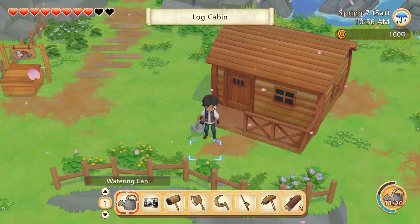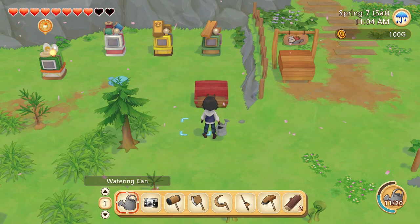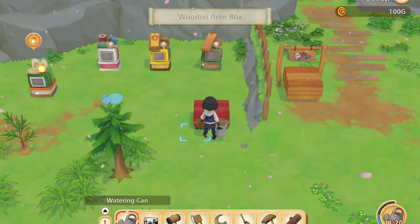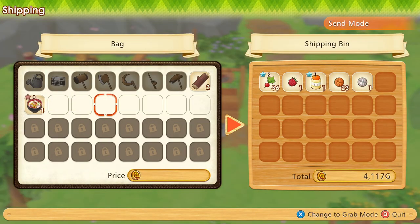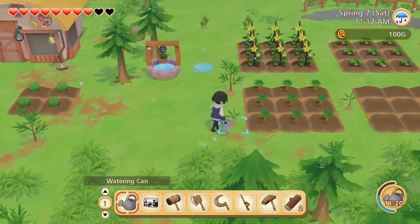Welcome back to Let's Play Story of Seasons: Pioneers of Olive Town. Before we do anything, there is one thing I've just realized I've completely forgotten to do because people have been pointing it out in the comments. I should probably be selling these medals we've been getting. Early on, it's probably not a terrible idea to get them sold off for the cash — they're pretty much only used for selling.